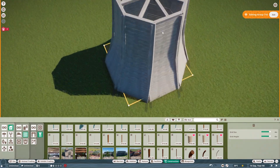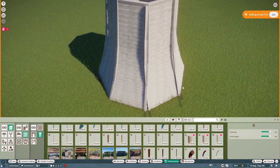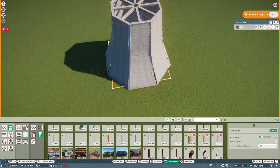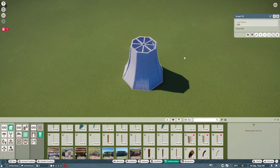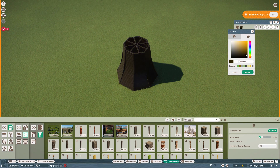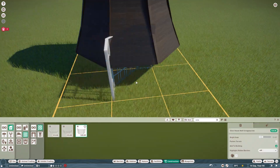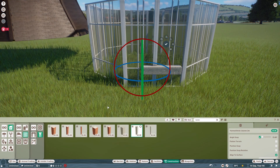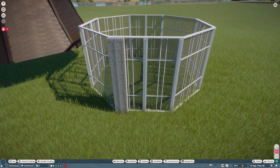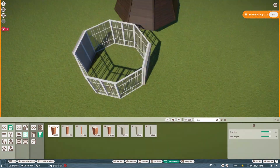I really stared at all the windmill pictures I could find on Google — sounds like a pain, and it was. I was really happy when it was finished. This is the basic shape and I'm really happy with it. The color is a little too dark so I change that. Then I'm starting on the bottom, which again isn't a standard wall piece, so I use painted bricks and go for a white bottom.